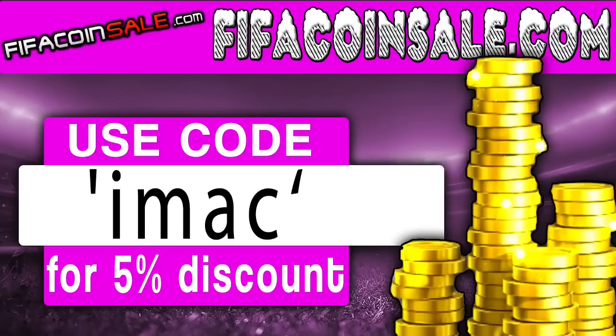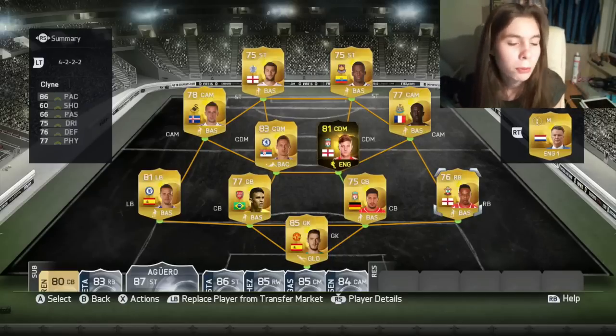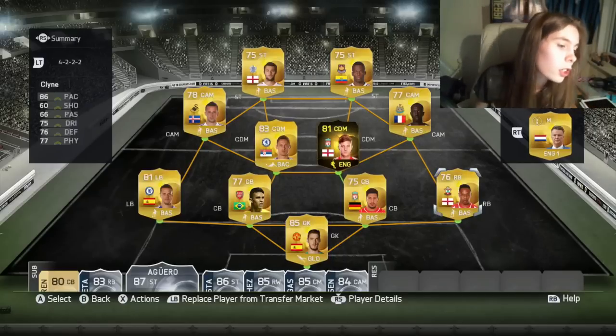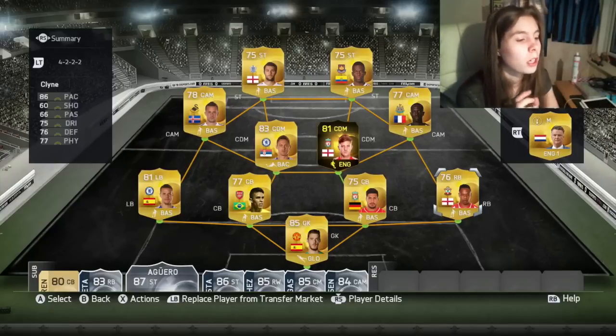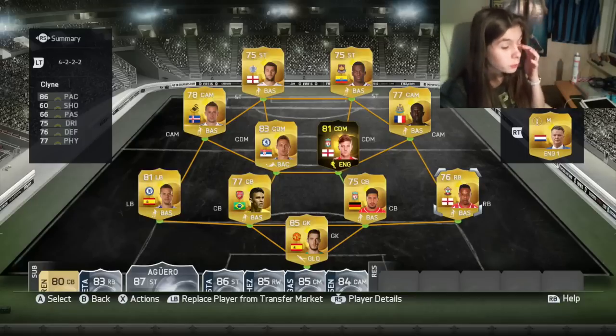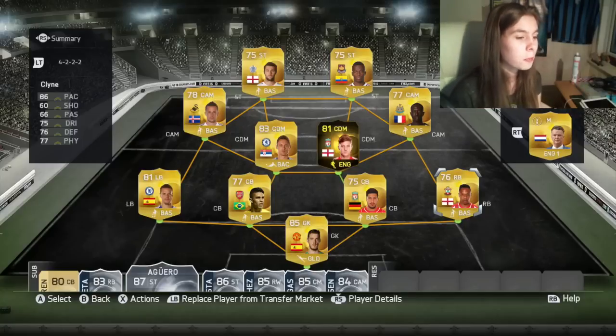If you want any cheap reliable coins, go to fifacoinsale.com. For the fastest delivery, use code IMAC for 5% off your order. Alright, another video today — we're gonna do a BPL winter upgrade squad builder. I've got some of the BPL upgrades that happened yesterday. These aren't the most expensive ones because I'm not full of money, and some of these are in there because I packed them as well.